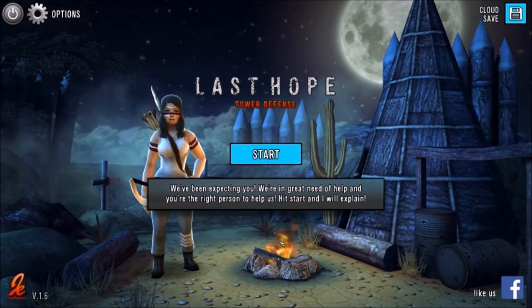Hi folks, this is Vince with Dad's Gaming Addiction and today we're going to try out Last Hope Tower Defense. It's important to stress that the game is still under development, so everything that you're about to see is subject to change. With that being said, you can find it on Steam's Early Access Program for about $8 or $9, should you want to pick it up for yourself.